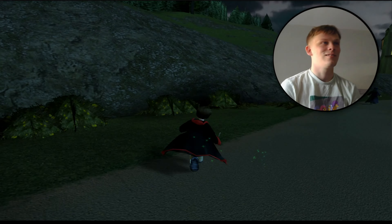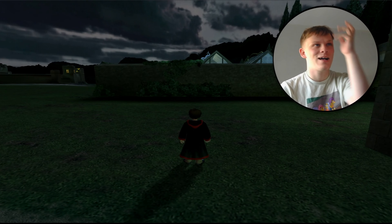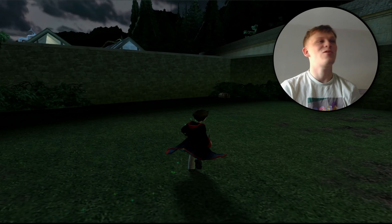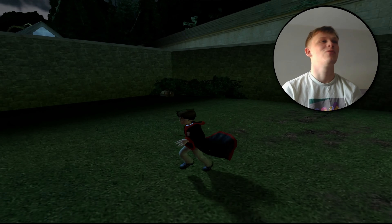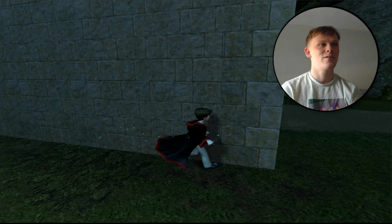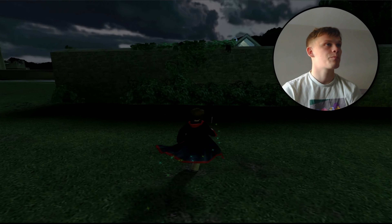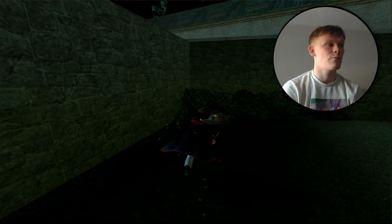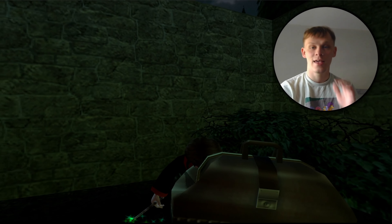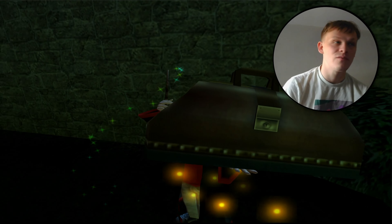Right, here we go — lost item time. This is part of the card lost item video. I've just arrived at Hogwarts; Professor Snape has nastily abolished us for being naughty boys. When you come out of this sort of forbidden forest area door here — the Whomping Willow — you arrive at the Herbology Greenhouse. Have a little look at the notice board, come right into the corner here, and right here is your potion vial — lost item number one. Nice and easy.